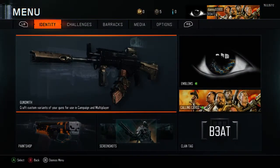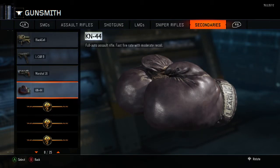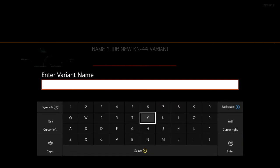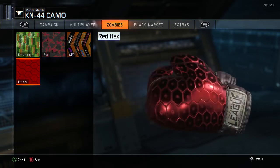It's really easy. Just head over to Zombies, go onto your Gunsmith, then go over to your secondaries and go down to — it'll be called the KM44 but obviously it's the Prizefighters. Then just create a variant; it does not matter what the variant is called. Click confirm, go to your camo, and as you can see you have all of these Zombies camos unlocked.